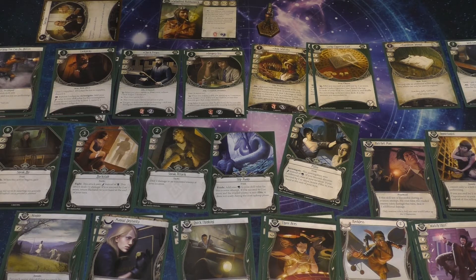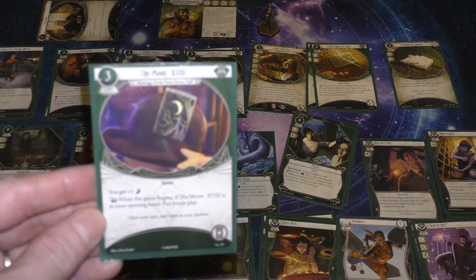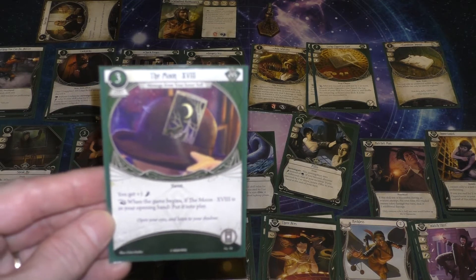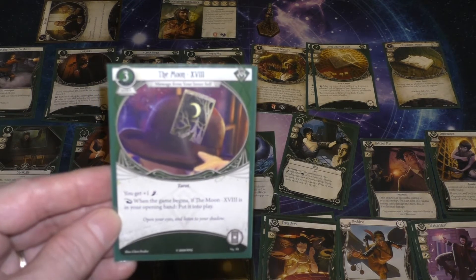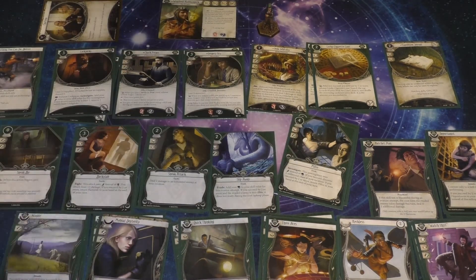Finally, we're going to replace Well-Connected with our 1 remaining XP. We have the Moon, which is a Tarot card — if it's in your opening hand, you get to put it into play. It gives her a straight-up Agility boost, letting her lean more into Agility. With Backstab and Pilfer, having that extra Agility is really, really strong.